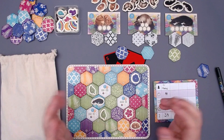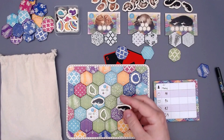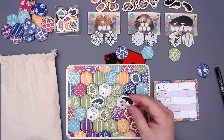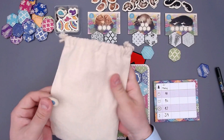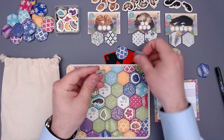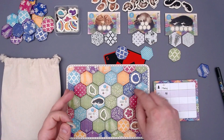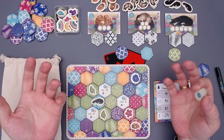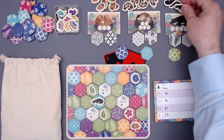Let me start the review with the theme, because who doesn't love a good cat game? The idea of cats being drawn to specifically sewn quilts may be a little far-fetched, but it's whimsical, fun, and cute. The components are also great all around — a nice thick bag, really durable and thick tokens, and the double-layer board is amazing. Plus the art is simply fantastic, illustrated by Beth Sobel, my most favorite board game illustrator.